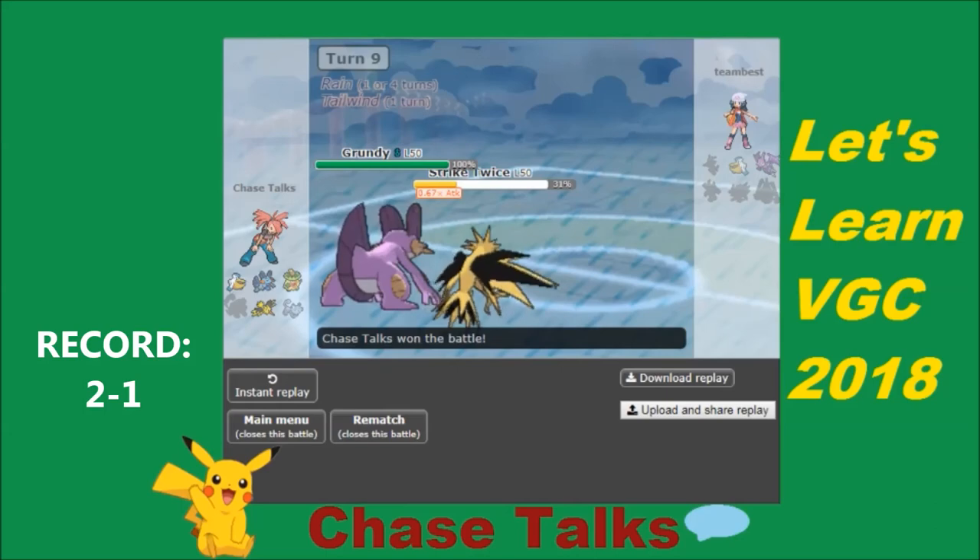So we're 2-1 on the day. I was super excited by how well I was playing outside of the rain — that was one of my big worries when building this team. I made half the team as a non-weather option and wondered how strong it would be. Plus Ludicolo can operate in or out of the weather. We'll see what happens with this team. Thanks for watching — remember to rate, comment, and subscribe so you never miss another episode of Chase Talks. Until next time, this is Chase signing off.